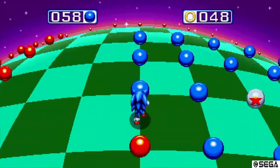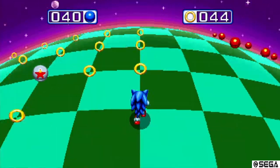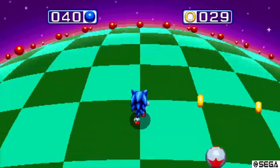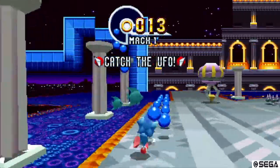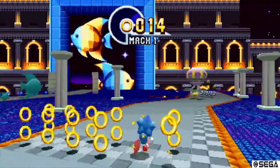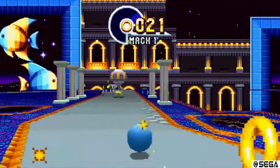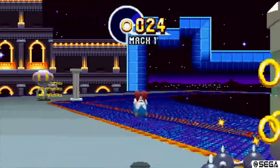The Blue Sphere bonus stage from Sonic 3 returns, and it is a fun throwback, but it gets stale after a while. They use this as a way to unlock extra content in the menu, but it's really just not that fun after a while. The other bonus stage is a throwback to Sonic CD, where you're in a 3D view. You need to collect rings to stay alive while collecting the blue balls to gain speed. Once you catch the UFO, you earn a Chaos Emerald. You need to complete all seven stages in order to get the true ending.